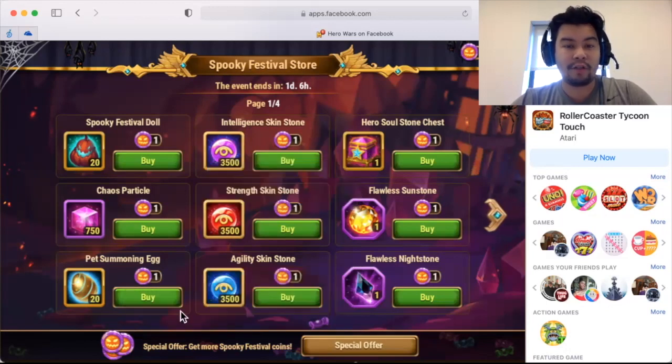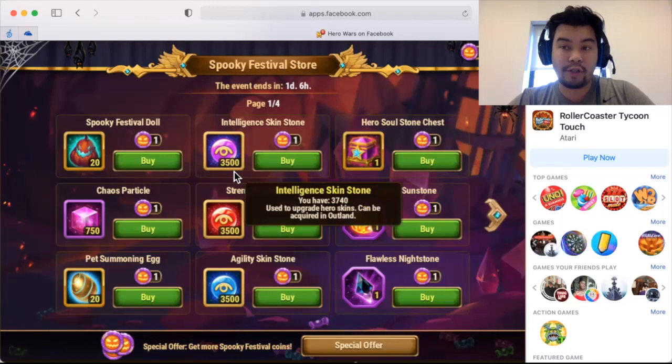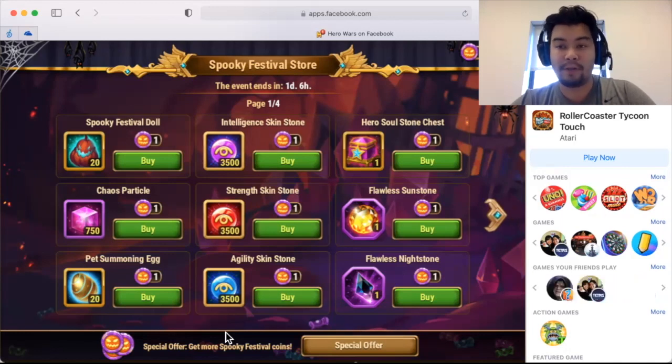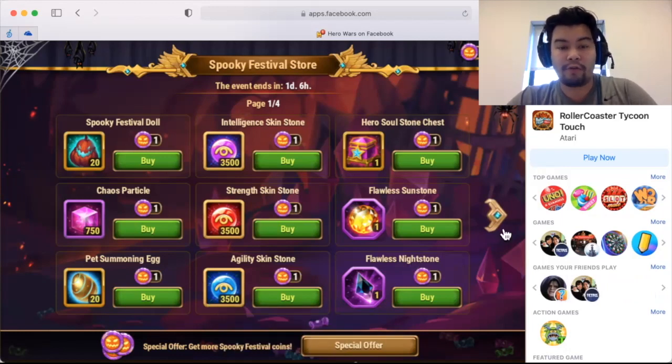Another option is skin stones — if you really want a specific skin, skin stones are a great option just to get that one or two skins you need. I don't think it's necessary to get these if you're just trying to power up a skin, because I think you can acquire enough skin stones over time in the game itself.